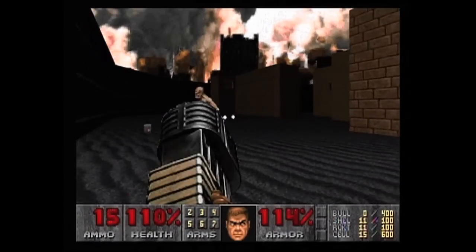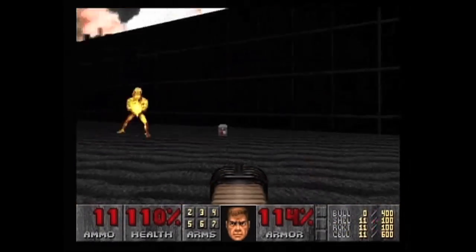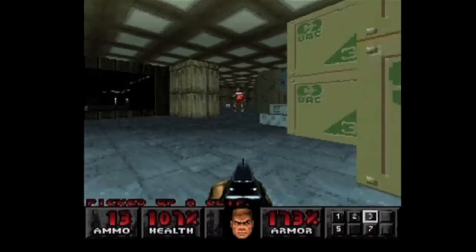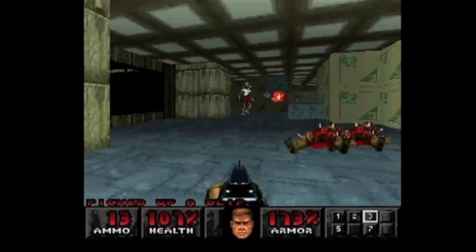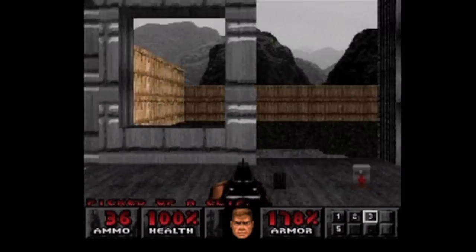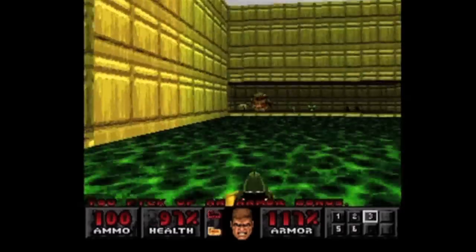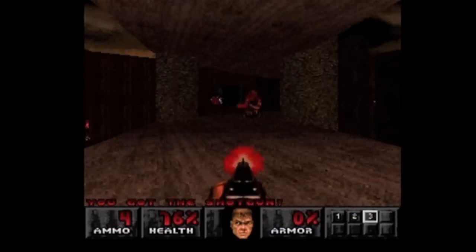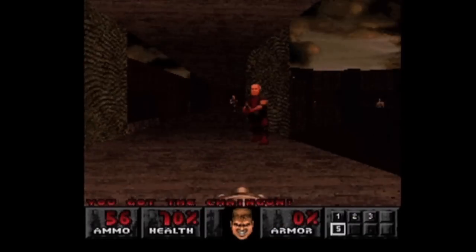For starters, the Arch-Vile — Mr. I Can Hit You From Anywhere plus Resurrect the Dead — is completely gone. Both the rockets and running speed of the Revenants have been scaled way back. However, they tweak things further by peppering in Chaingunners and Pain Elementals in Doom 1 maps. PlayStation Doom on Ultra-Violence is still extremely challenging, but these changes make it more fair.